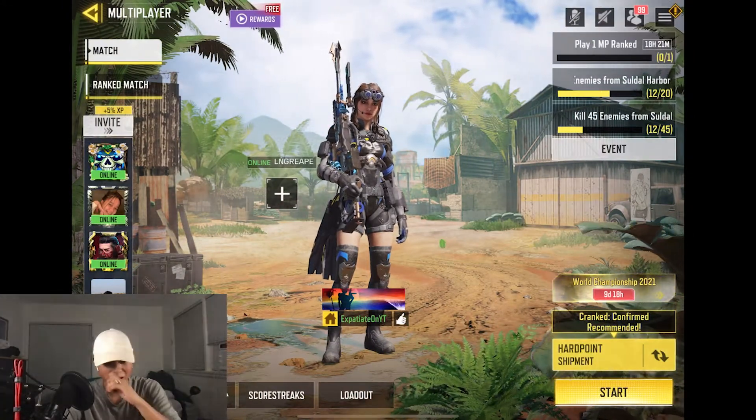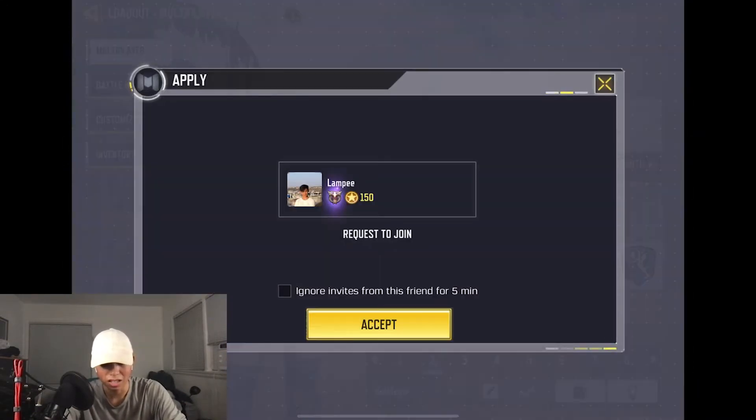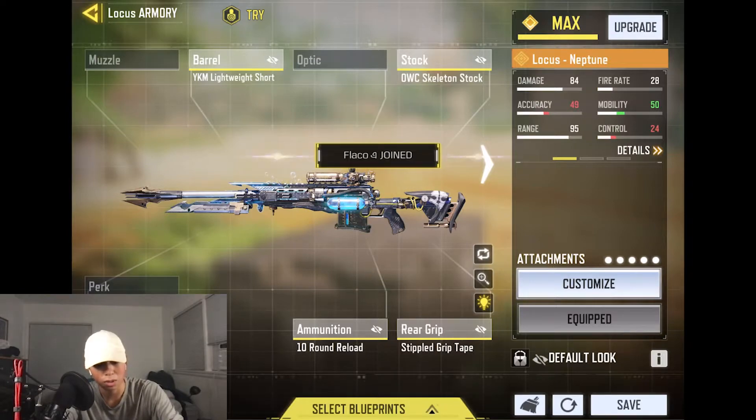We're going to waste no time — let me show you my class really quickly. We've got lightweight stock, the skeleton, the stipple, the 10-round, and the other sliders. Full ADS build, because there's no hipfire bullets for accuracy — it's a full ADS build.